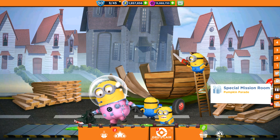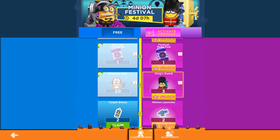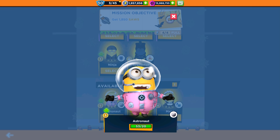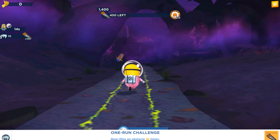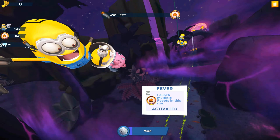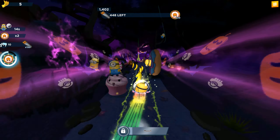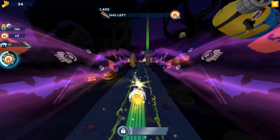Hey guys, welcome back to the Pumpkin Parrot special mission in Minion Rush. We're in milestone number seven of stage number two. Today is November 13th, only three days left in this special mission. We are playing with our astronaut minion. We're playing in version 8.1.1 — the new Halloween special mission is called Pumpkin Parrot, and we have all the Halloween locations, decorations, and objects.